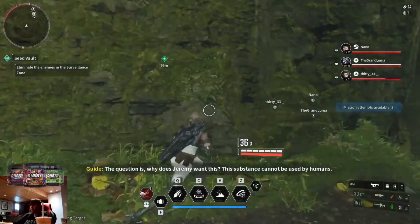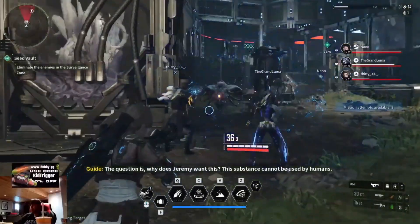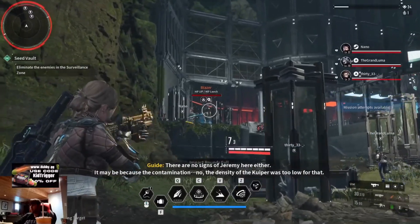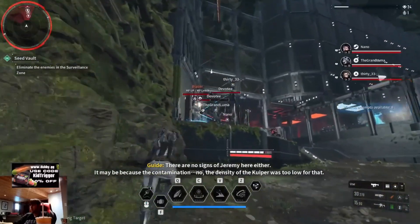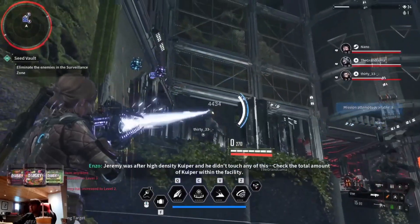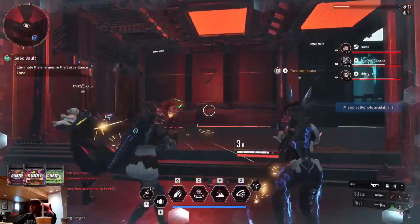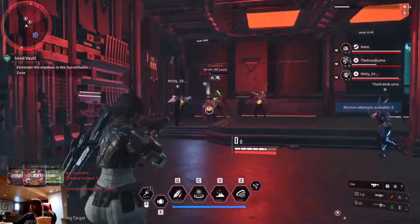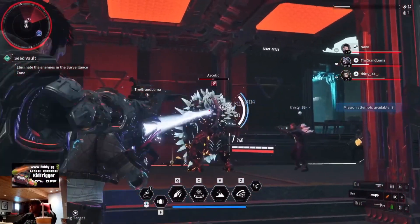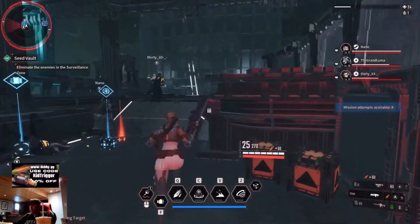The question is, why does Jeremy do this? This substance cannot be used by humans. There are no signs of Jeremy here either — it may be because of the contamination. The density of the Kyber is too low. Jeremy was after high-density Kuiper and didn't touch any of this. Check the total amount of Kuiper within the facility. I'm just electrocuting them and it explodes when they die — that's crazy. This gun can overcharge.